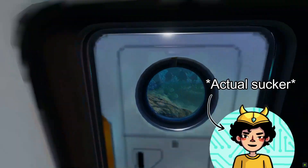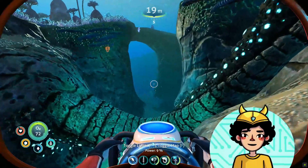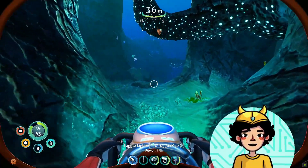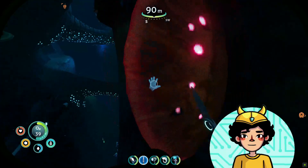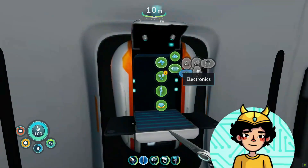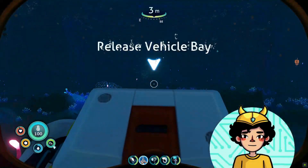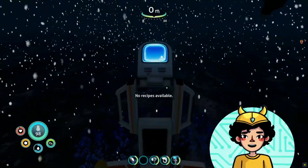Oh, I need two table corals! Goodness. And it's night time again. Great. What's worse than having to go down there to get more table corals? Having to go down there during the night — that's worse. And now I can get my computer chip and my mobile vehicle bay. No recipes available.